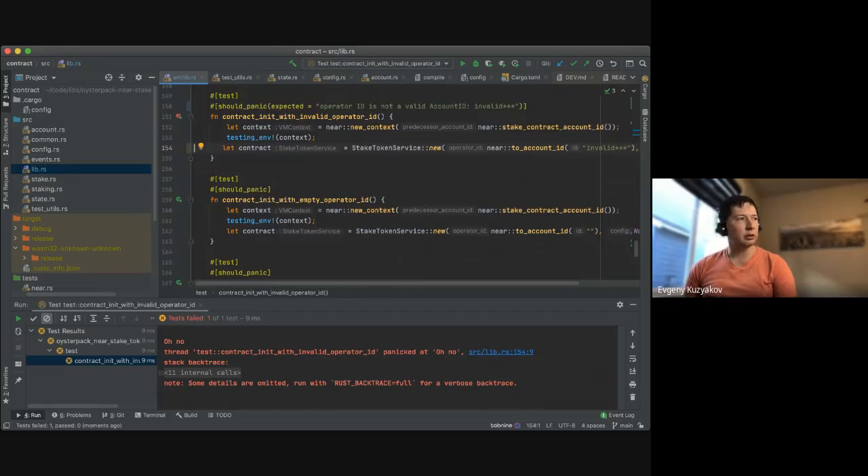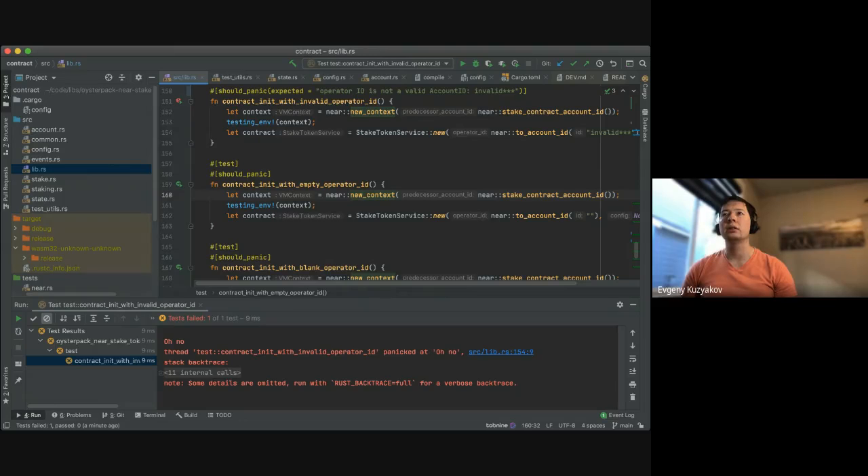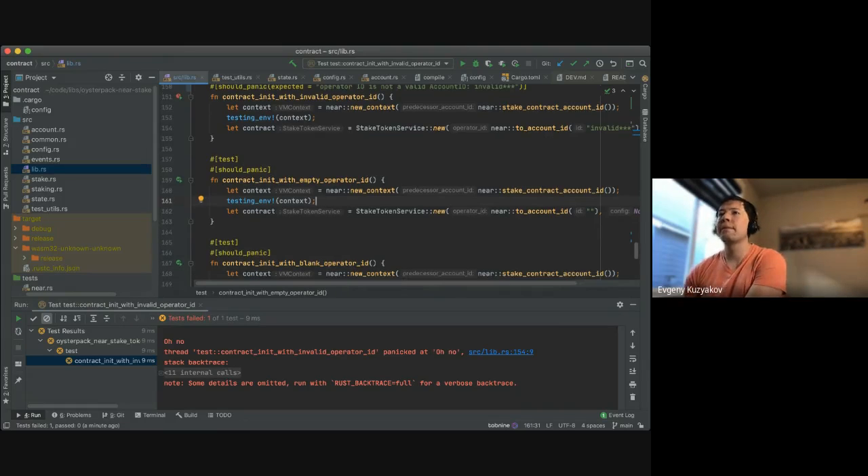There was another way to do this — you can catch a panic using a custom panic handler. You basically pass a closure that puts the panic into some variable and returns it instead of unwrapping it, then you restore the panic handler and continue the process and parse the panic using assert. It should be in the Rust book somewhere.